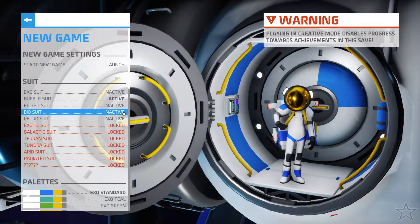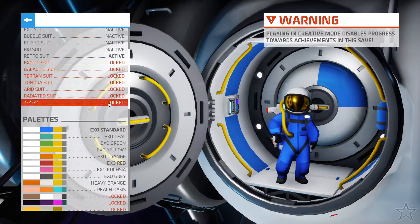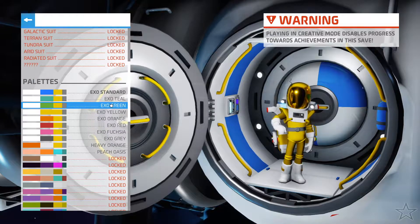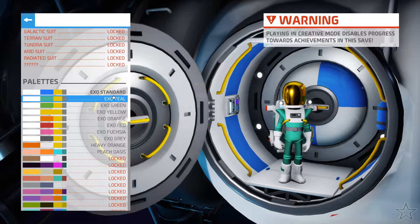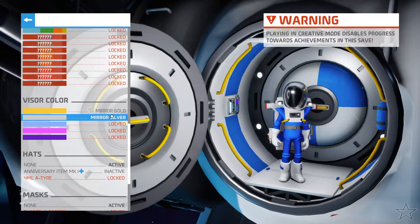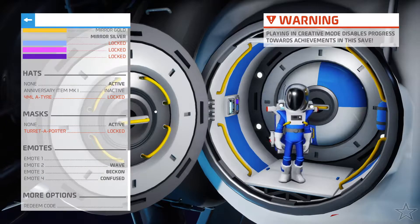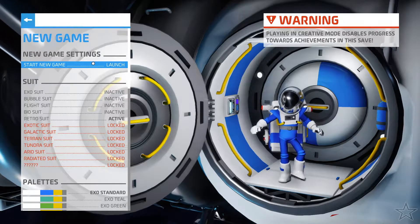Not really sure which character to pick. I normally pick a certain one but I've never tried this retro-looking one before. I don't have any of the others yet. All right, go with that color. We'll stick with standard — actually, teal? No, we'll stick with standard. Okay, now I can change the color a bit. All right, I'm basically going to start this one to set the character up a little bit, and let's get into it.